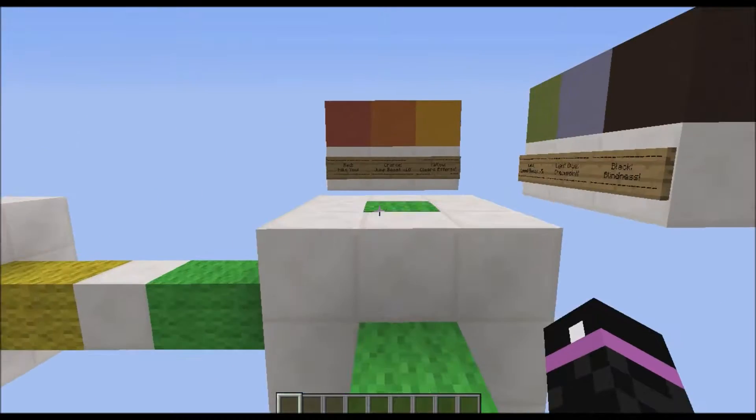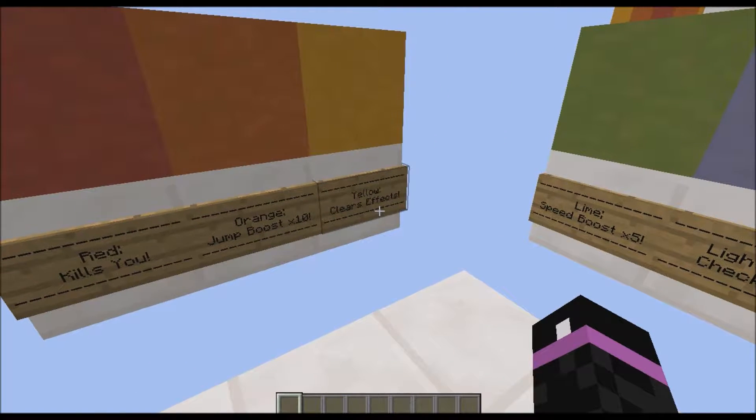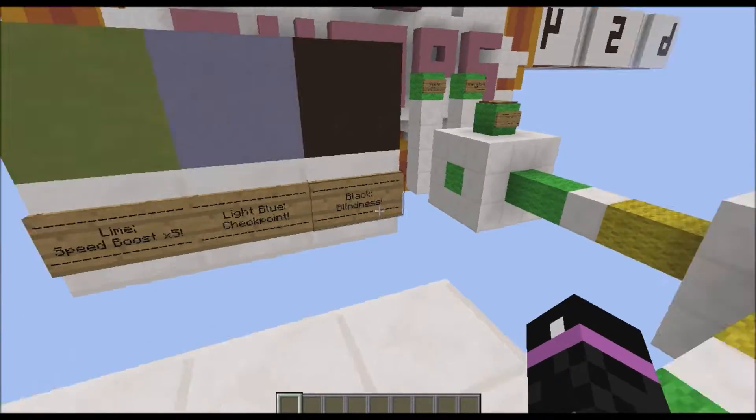He's well known for having block effects, a couple of which we need to know. Red kills you, orange has a jump boost of 10, yellow clears all effects, lime has a speed boost, light blue is a checkpoint, and black is blindness, meaning we cannot sprint.